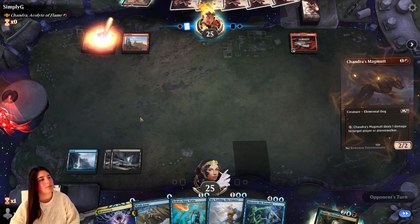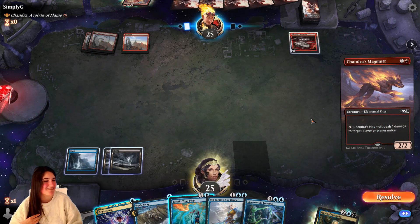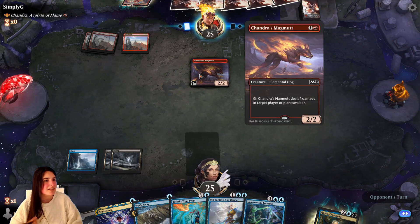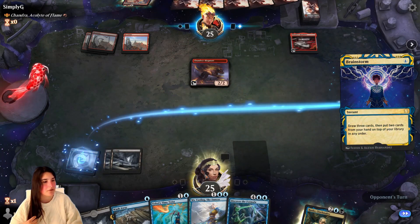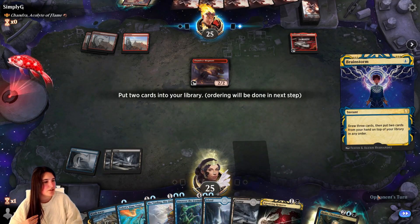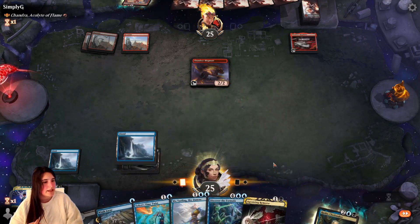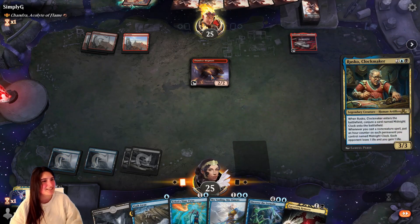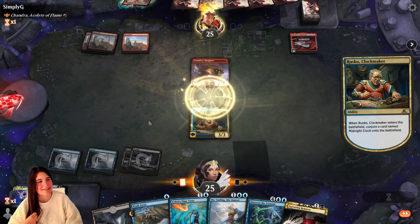And I can tap that immediately. Their other creatures are even Chandra themed. Doesn't have haste. I guess I'll just Brainstorm — in any order. Let's just put the lands back. Let's get the extra blue. Let's get Rusko.